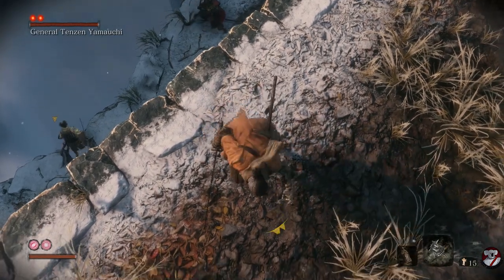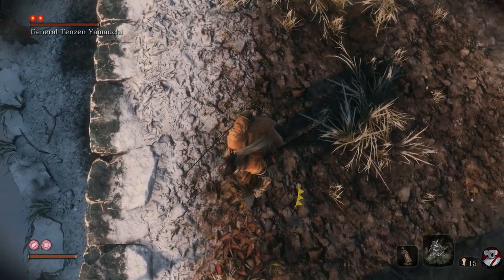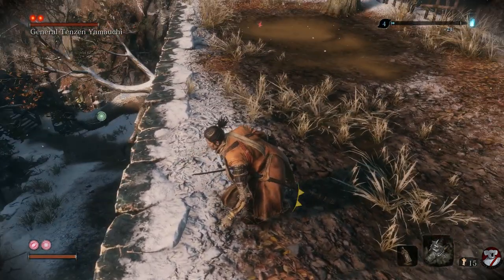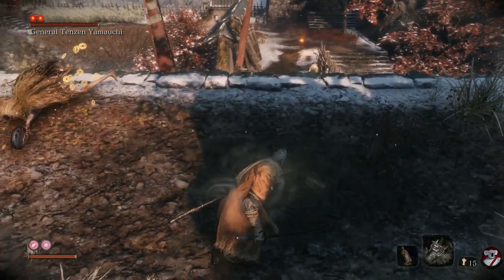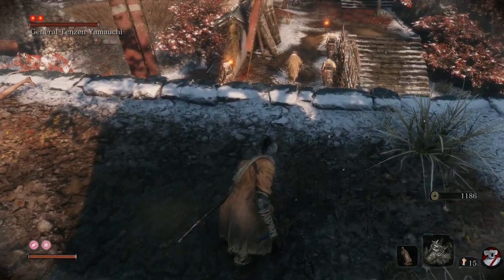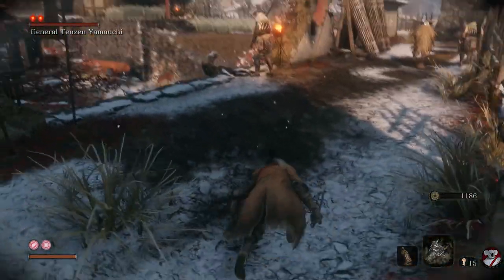Basically stay up here out of sight — he just fell off, hilarious — but what you would do is stay up in this area and wait until their attention is no longer on you, and then you can drop down and stealth kill the guy at the back, even if the boss is there, because by that time the boss will have possibly created a bit of distance.